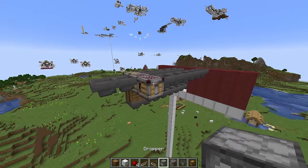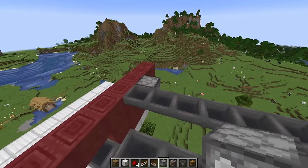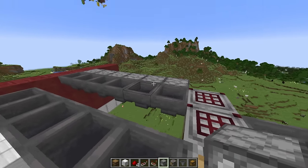Now we need our droppers out, so let's just place these down. Place six droppers into the hoppers we just placed — one, two, three, four, five, and six right there.